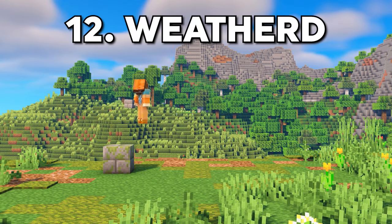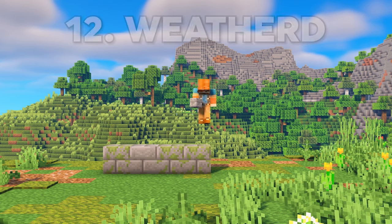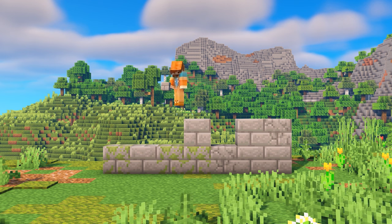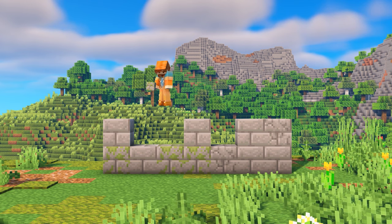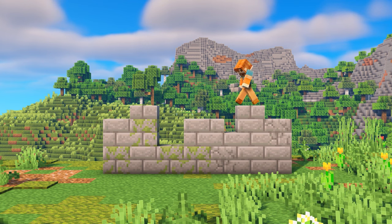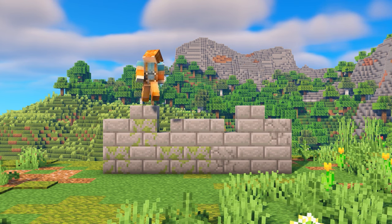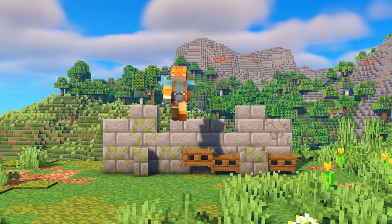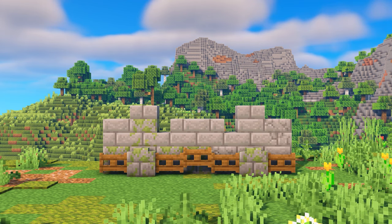Similar to the mossy wall, I wanted to build another weathered wall that looks like it's been around for quite a while. So for this one, I'm using mossy, cracked, and regular stone bricks. And then to add some flair to the design, I'm using stairs as well as slabs to create a bit of a pattern. And then to add some depth, I'm using a combination of walls and spruce gates, which just tie the whole thing together.